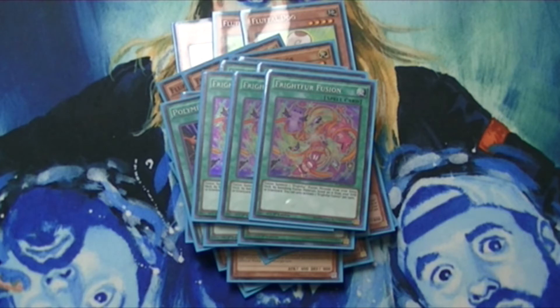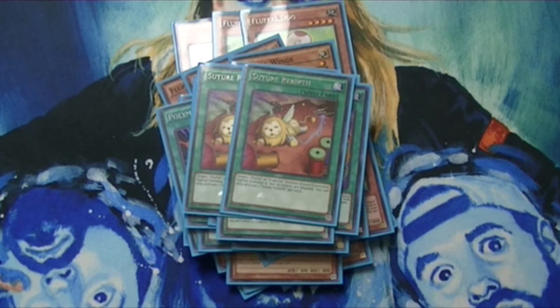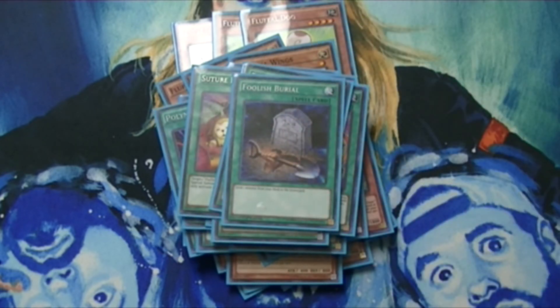Fluffal Octopus pairs with them for extra fusing. One Frightfur Factory — not a bad card, but you do need to have Frightfur Fusion in the graveyard to make the most of it, so I only run it at one after I've played a Frightfur Fusion or two. Two Suture Rebirth just for the extra fusing power — I fuse away the materials and get them right back. Really good synergy. Foolish Burial sets up one of my main plays: send Edge Imp Sabres to the grave, use its effect to special summon it from the grave and put a Fluffal on top of your deck, then use Toy Vendor's effect — reveal it, and since you know it's going to be a Fluffal you automatically get the special summon, giving you an added boost from there.